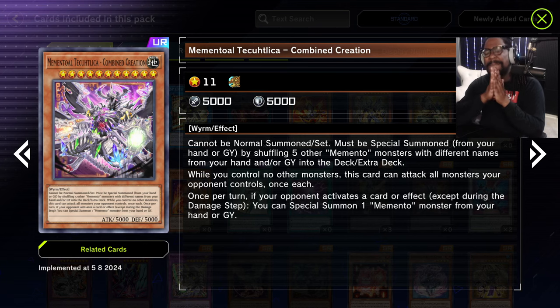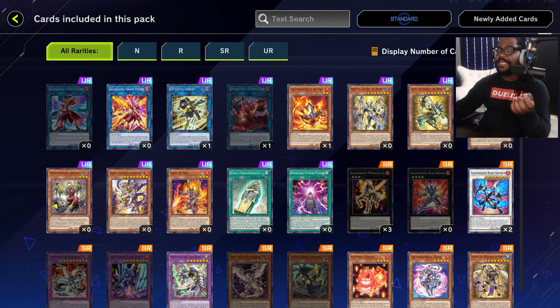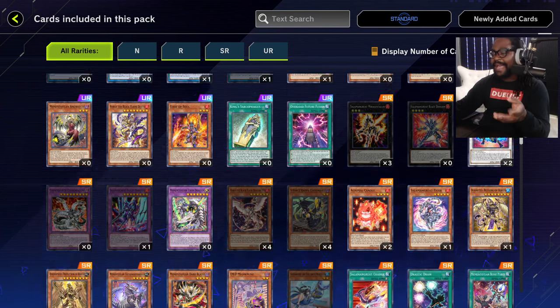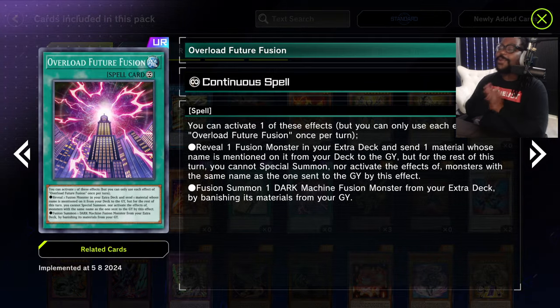The last archetype I want to touch on is Memento. A lot of people are saying this deck is not great, but honestly it seems okay to me. All the cards that can normal summon or special summon have effects to add a card or search, which is useful. They do have a ridiculously strong level-11 monster that can attack all your opponent's monsters with 5000 ATK, which is pretty cool. The weird thing is he has no immunity or protection, which is a huge weakness. Even with protection from the field spell and other support cards, he's not good in isolation — and in Yu-Gi-Oh if you can't do it on your own, you kind of can't do it.